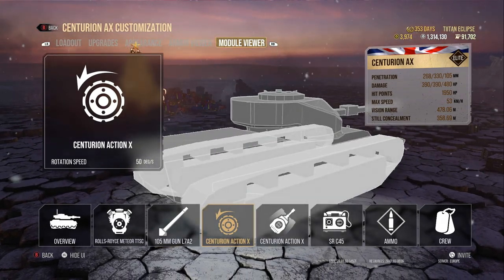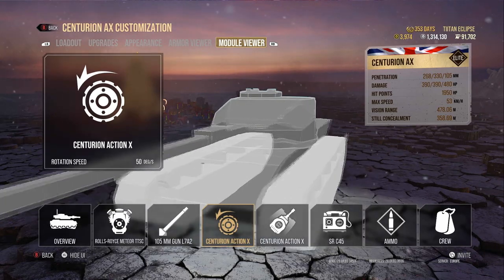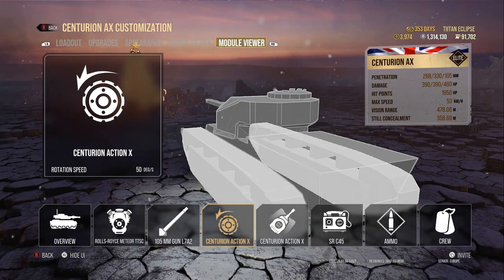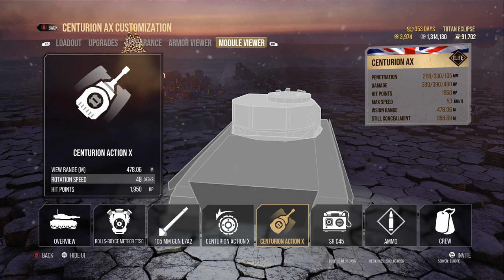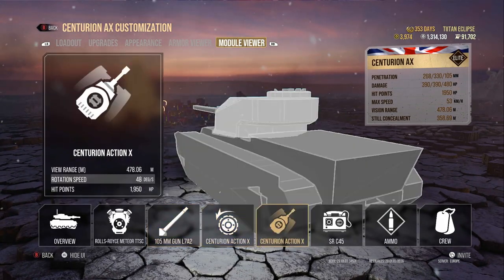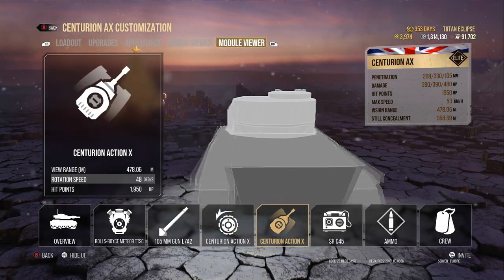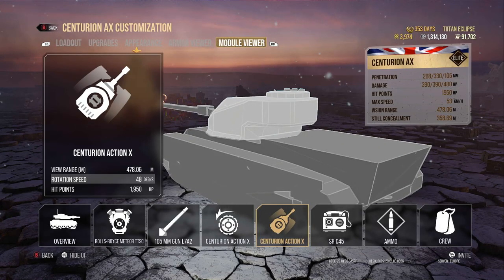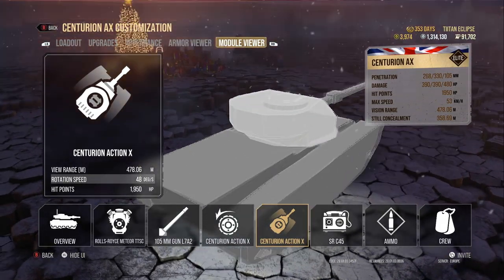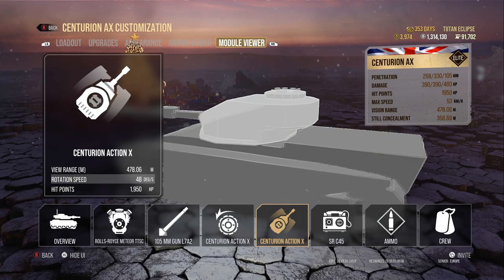The hull rotation is 50 degrees a second, so it takes about 7 seconds to fully rotate 360 degrees — not great, pretty terrible honestly. However, when you combine it with the turret rotation speed, you can get up to 98 degrees a second. That's why I take track mechanics, because the tracks on this tank are huge, and you need that to keep up with anything trying to get around you.